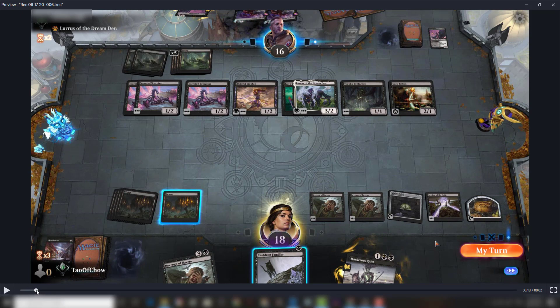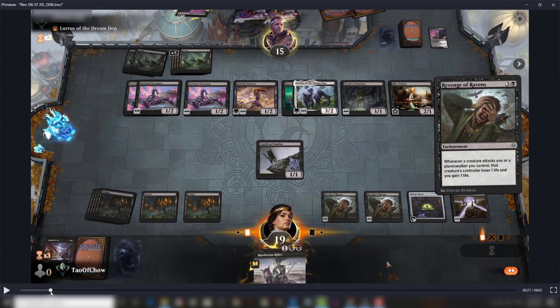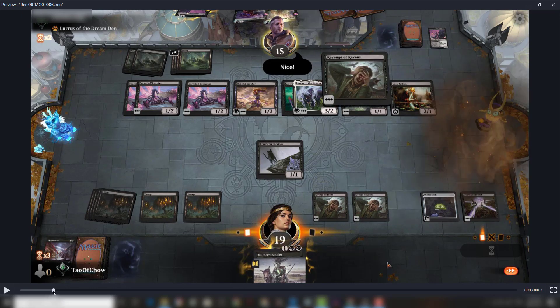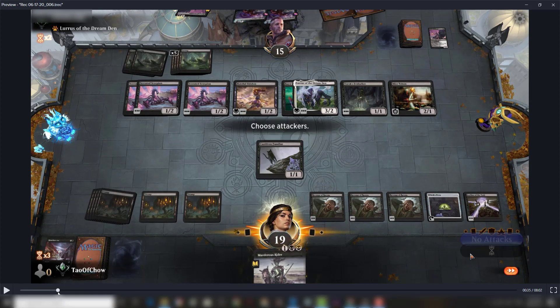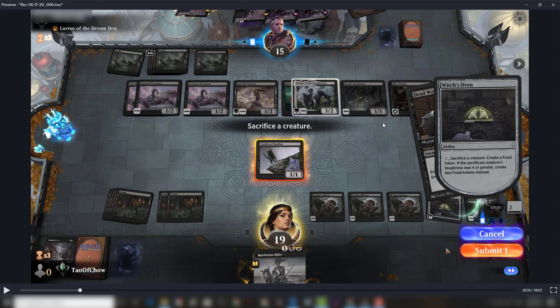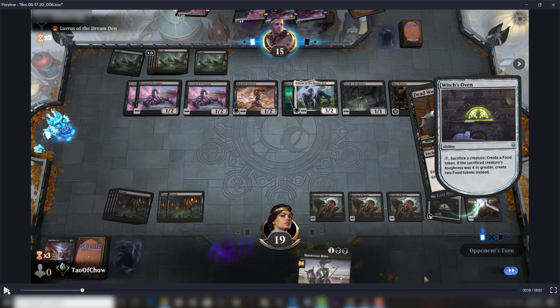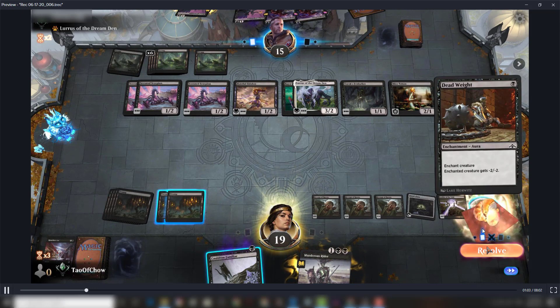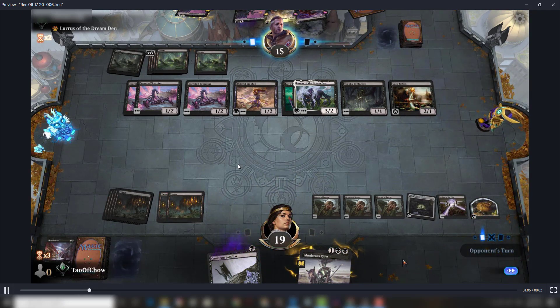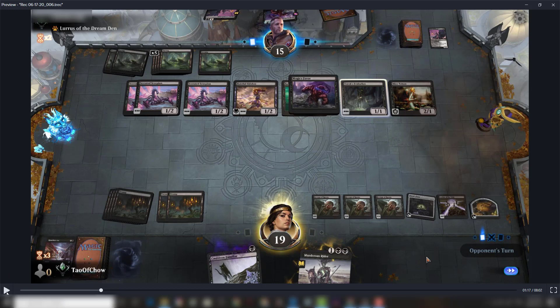I cycle my Cauldron Familiar, bring it back, then put down my third Revenge of Ravens. Now my opponent can't attack with anything. I sacrifice the cat to the Witch's Oven in response to a Dead Weight targeting it — the standard play to protect it. The Dead Weight then goes to exile due to Ley Line of the Void, so Lurrus can't bring it back either.